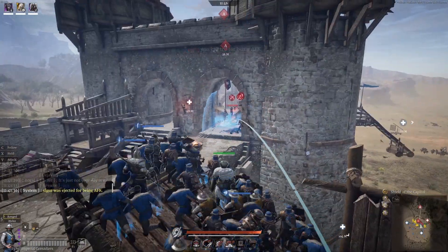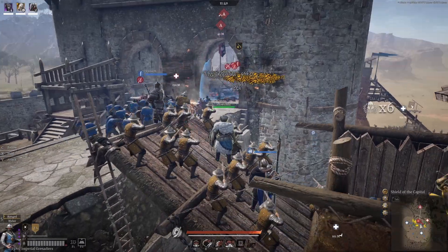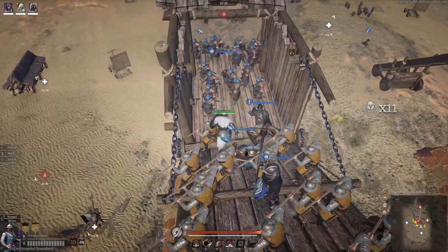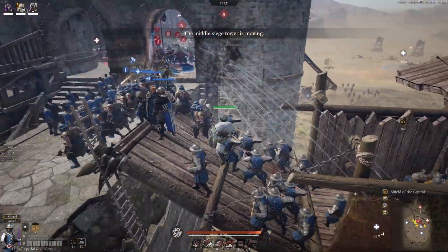As you can see, you can get a pretty nice grenade throw from the top of the middle left siege tower. I then move my unit back down the tower for cover whilst waiting for the team to set up to push and for my grenade cooldown to reset.